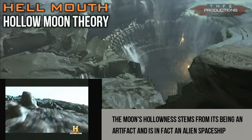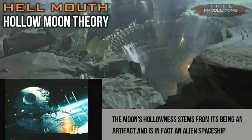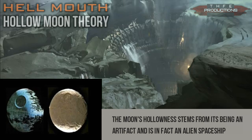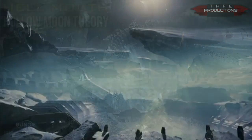I think Bungie might be trying to channel these thoughts. What you can see right here is the Hellmouth, which they go ahead and talk about in a little detail on the inside. They say the Hellmouth is going to be an area where you can come in and explore, and you're going to have to fight your way down into the inside. So this is going to be actually an alien structure, and here you can see it briefly in-game.